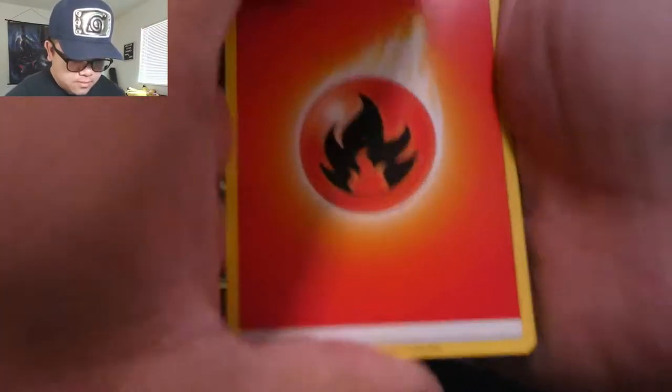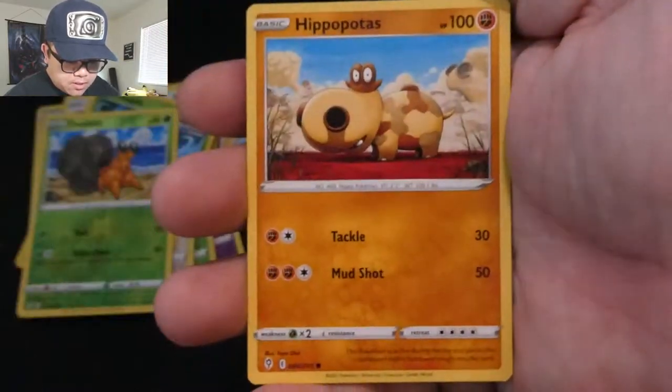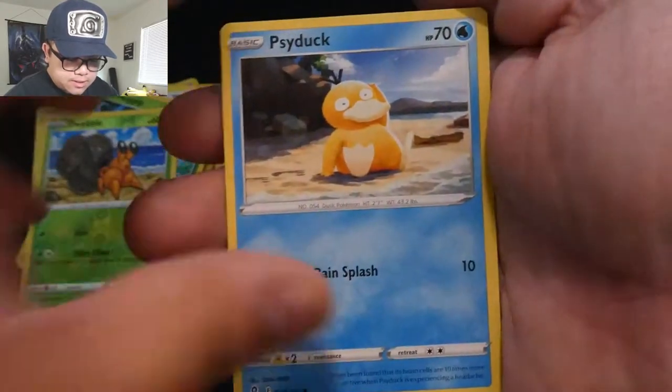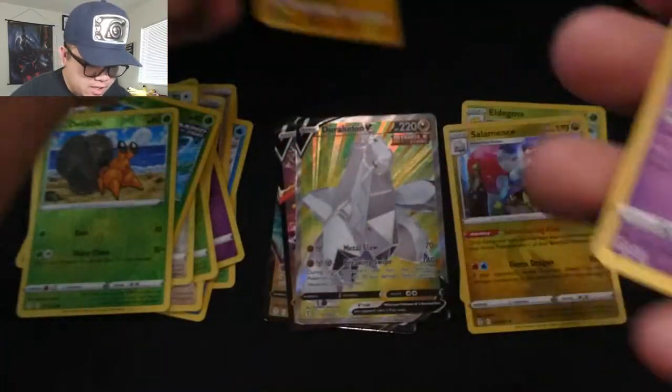Code card. Energy, Swoobat, Digging Gloves, Stormy Mountains, Luvdisc, Dwebble, Hippopotas, Zorua, Psyduck — Pikachu Reverse Hollow, yes! And Gourgeist.